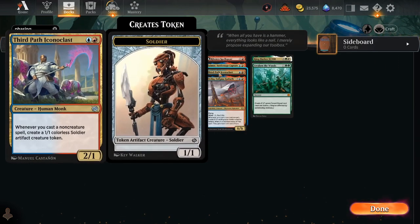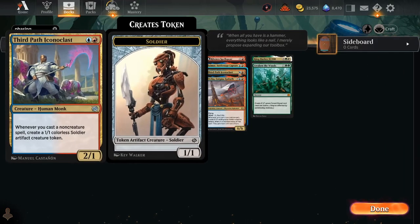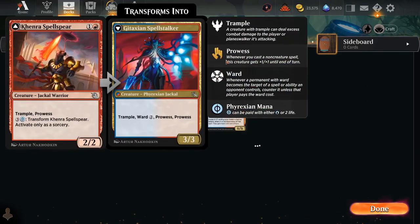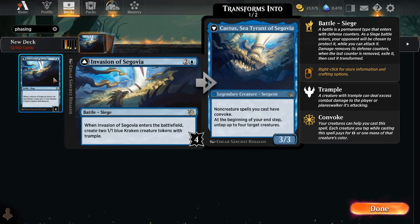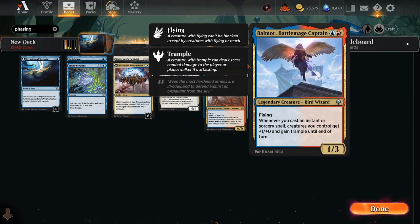You could turn-two Kenra Spellspear and turn-three play the Invasion, though you probably might want to transform Kenra first. But it's still a line you could choose to do — then attack in with your Kenra Spellspear, attack the Cadus battle down, and get that much closer to flipping it. These cards already work very well with Invasion of Segovia. I'm a little bit surprised not to see more people playing around with it.